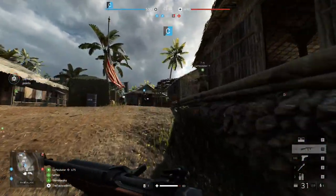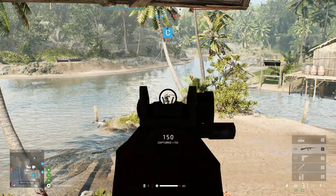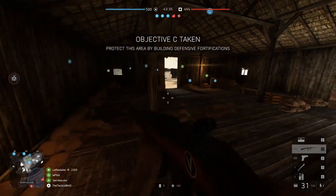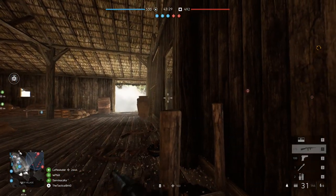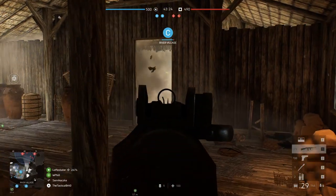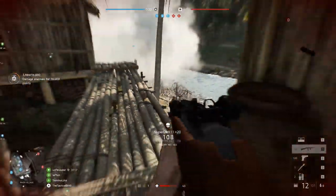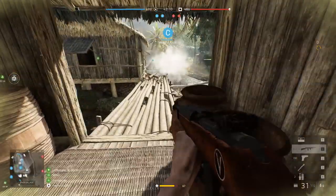The shining star of the content drop is undoubtedly the M2 Carbine. I feel it counteracts some of the cheese gameplay we've seen from the Type 2A. The M2 Carbine is essentially the assault rifle variant of the Type 2A — a very high rate of fire with really good damage. Surprisingly, it has very little recoil, which I wasn't anticipating. I kind of predicted it being a skill cannon with plenty of recoil, but it's changed.